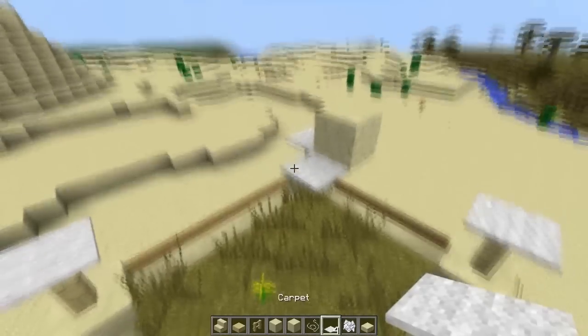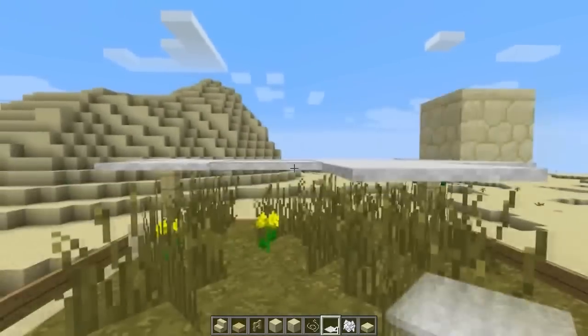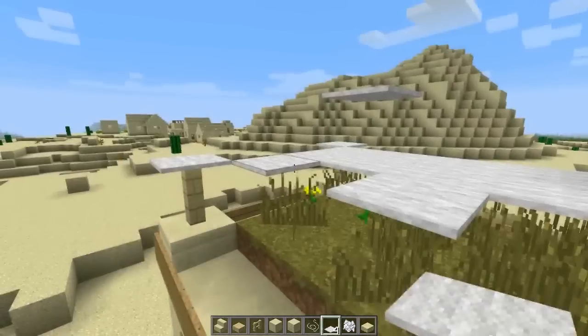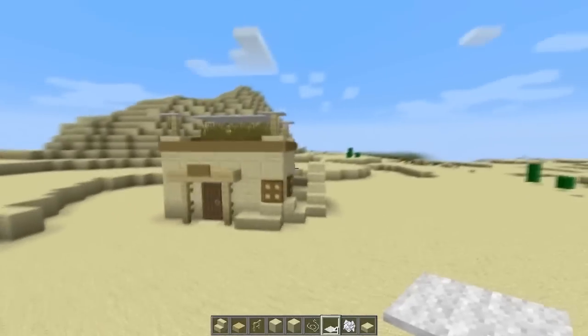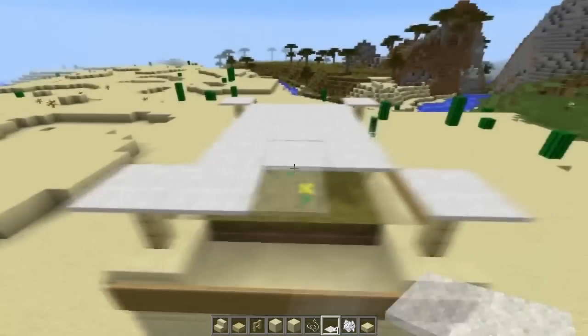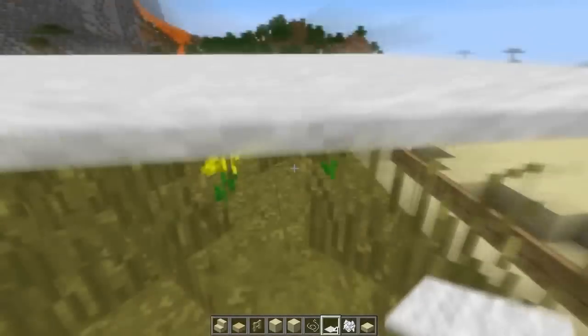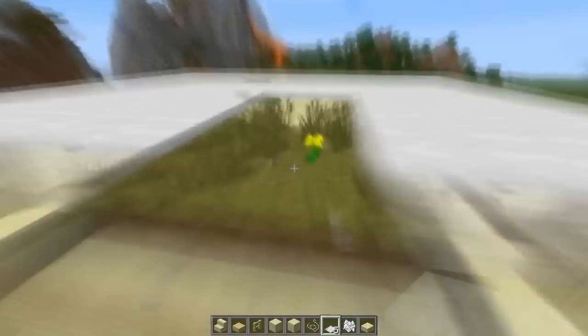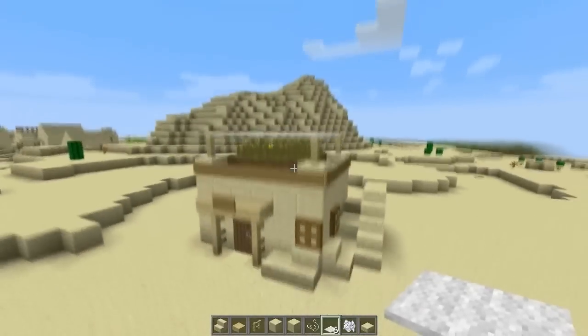The carpet section was kind of tricky because you can't actually do floating carpet within a house. What I did is use grass so that's how I made the carpet float, which is pretty cool. Then around the sides I used string. So with the grass, the carpet is allowed to float. I figured it made a nice touch to the house — just grass on top. We're using string right now to make the carpet on the sides because without the grass or string, the carpet would not be held up.